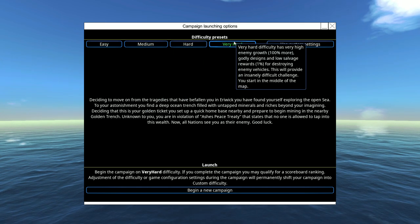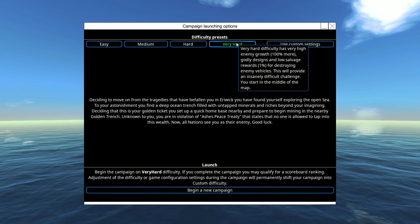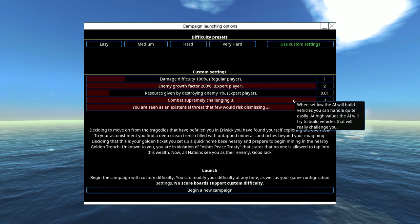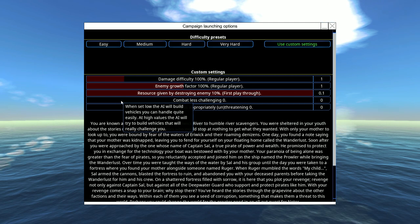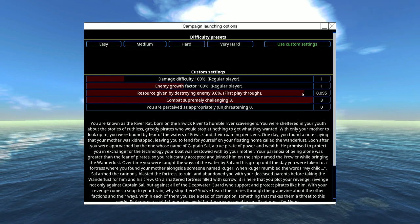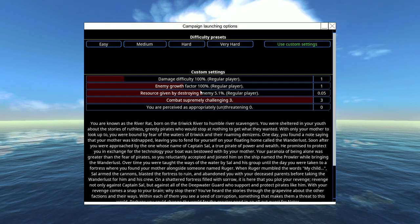While I want a higher difficulty, I do enjoy starting in the bottom left of the map. So I'm going to use custom settings to make things a little bit more challenging. Definitely want to make the combat more challenging, and I don't want to get that many resources from destroying enemies.